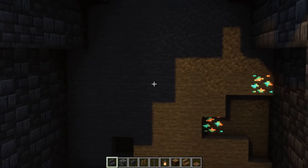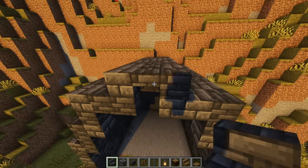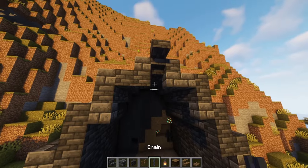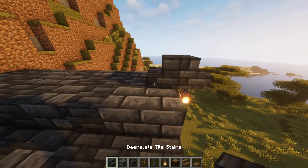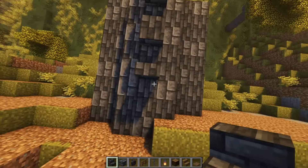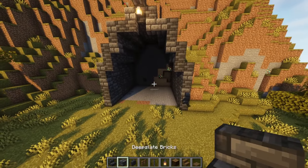Once you've kind of excavated everything out here as far as you want to go, just to kind of get the entrance out of the way, you're going to want to put some stairs at the top. This is just how I like to make my designs. Put a lantern right on the end stair, and then you can connect these stairs all the way to the wall, just like you did with all of the other blocks. And there we go — we have the exterior done.